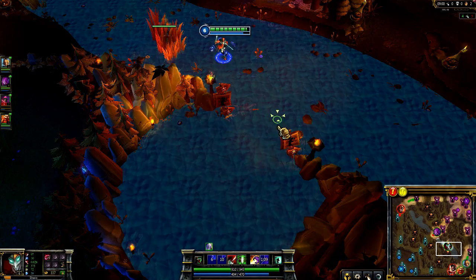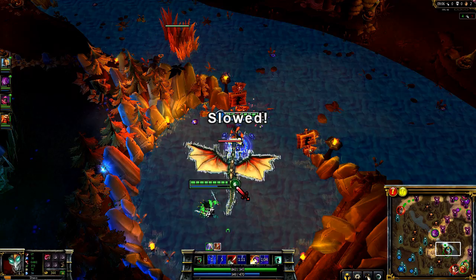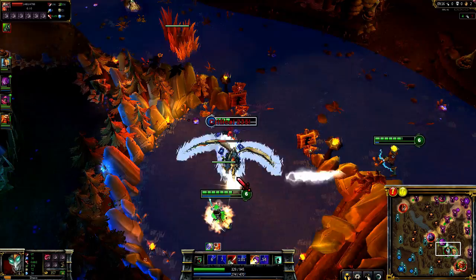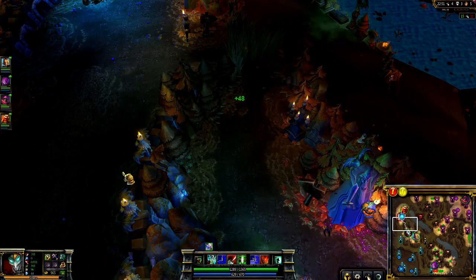Thanks to Shaco's elusiveness, I steal the Golem and draw two enemy champions into their deaths. Upon buying Madred's Razors and reaching level 6, you can easily solo the dragon. First use Hallucinate, then attack the dragon with yourself and pull your clone behind it to start gaining Backstab bonus damage. Once the dragon is about halfway dead, Deceive in place — the invisibility will cause the dragon to switch to your Hallucinate clone. Continue attacking it and then use Smite to grab the kill.